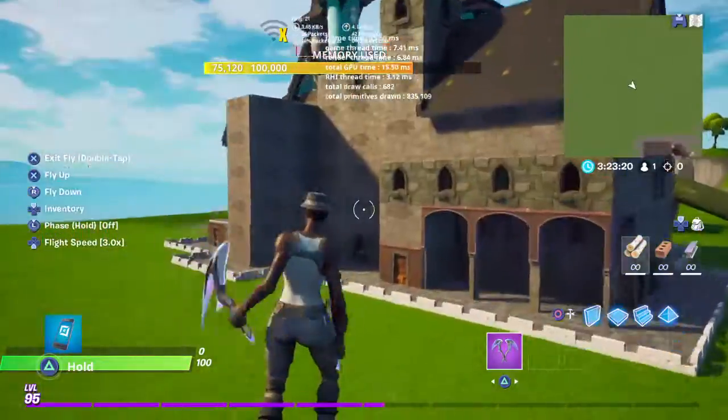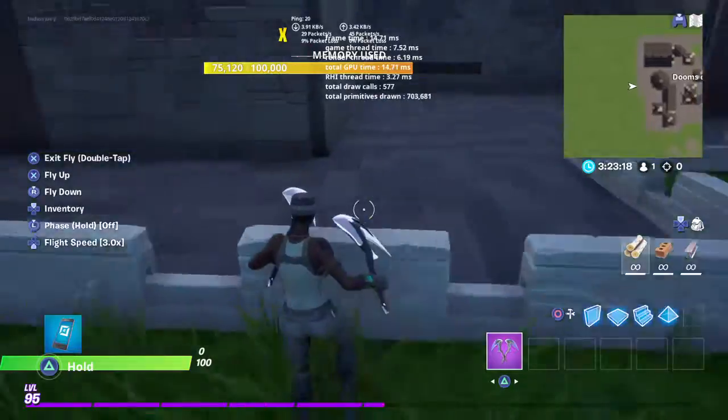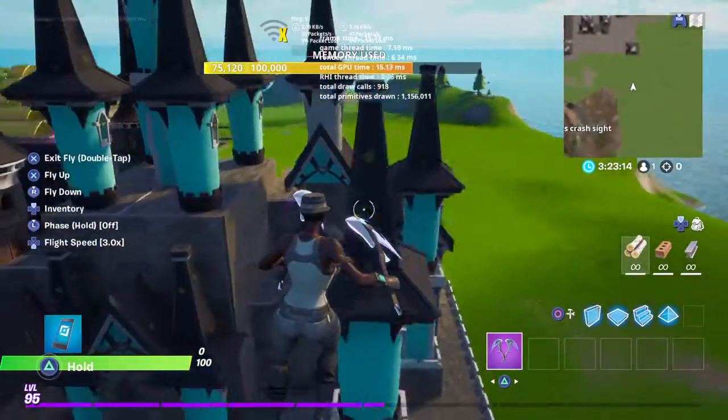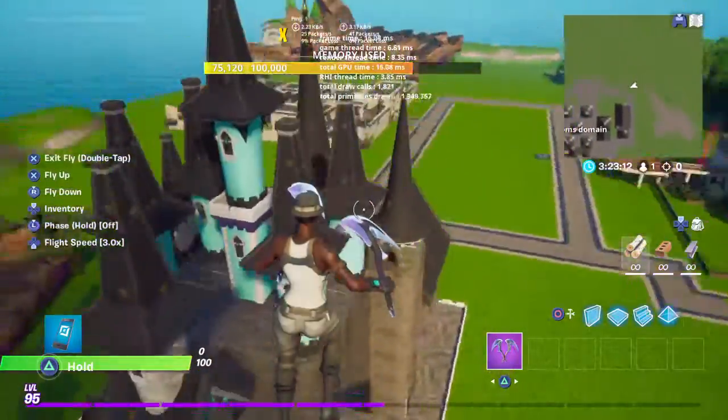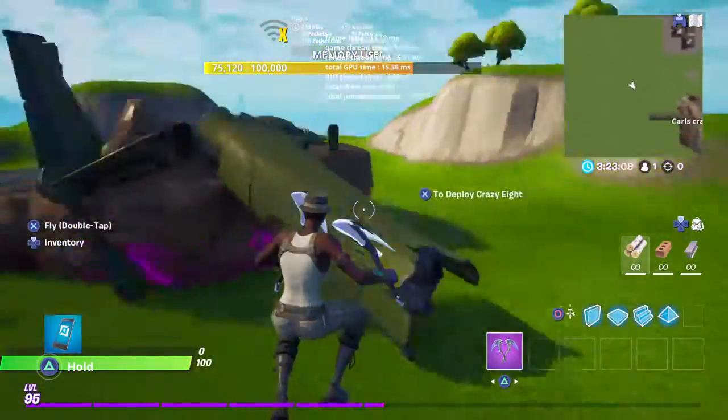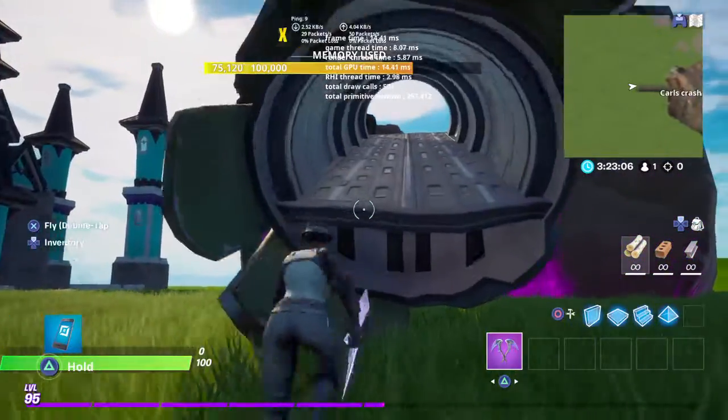Moving on — this is Phase Mansion. Moving on, we have Doom's Domain. It's not really done on the inside, so I'm just gonna show you the outside, not too much. Then coming over here we have Carl's Crash Landing.